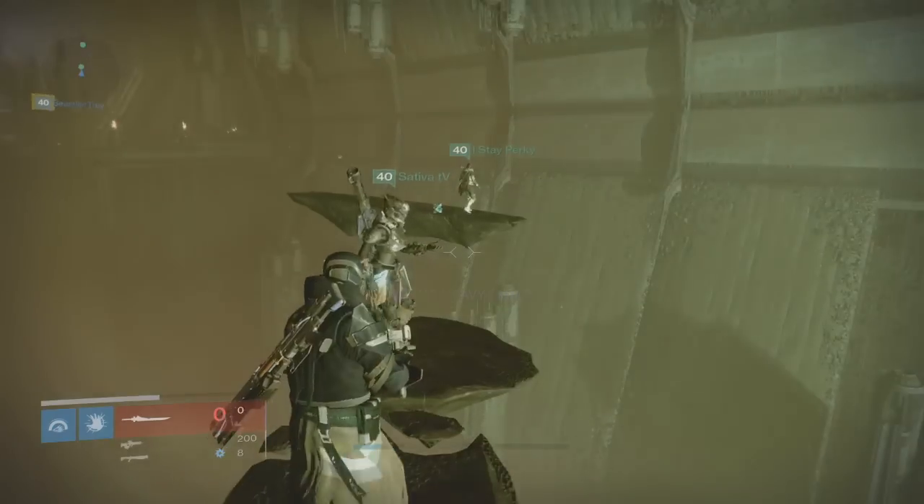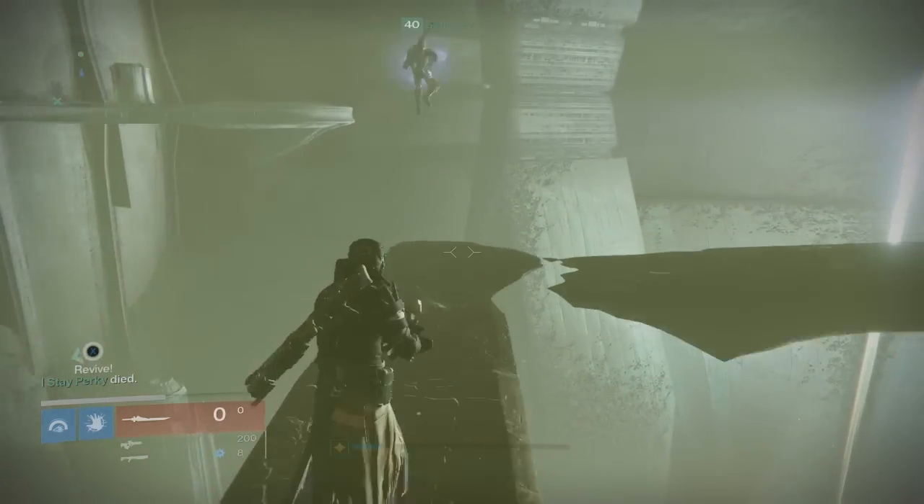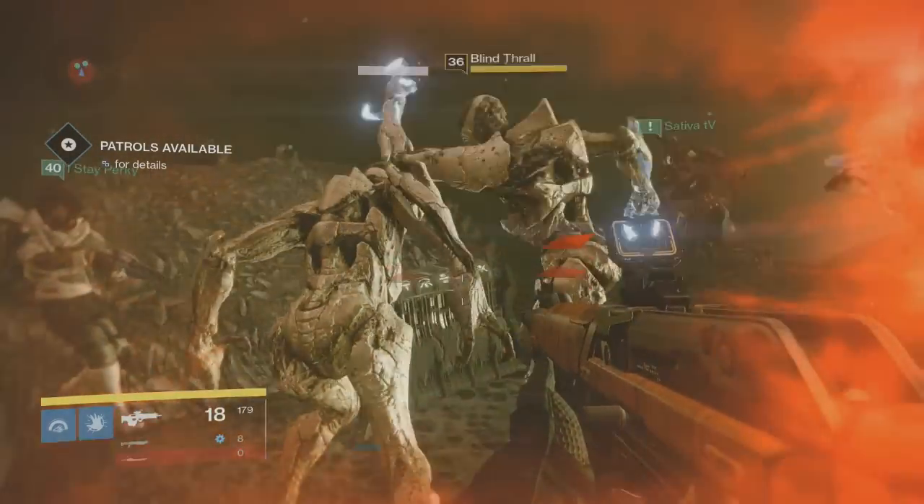Take these jumping puzzles all the way to the left-hand side. There's going to be a big platform that you jump onto, and there will be a Thrall there. That chest will say 'Ascent is the Key.'